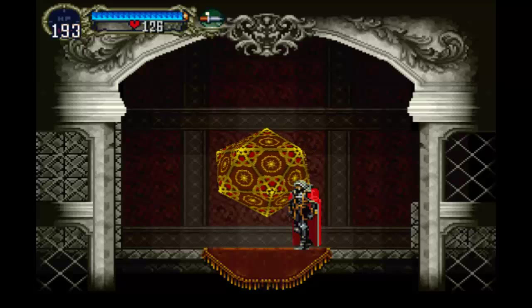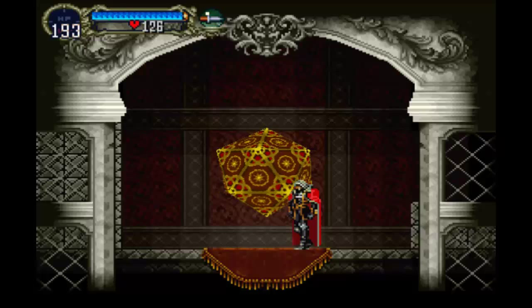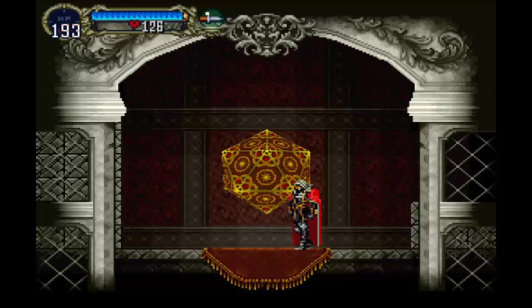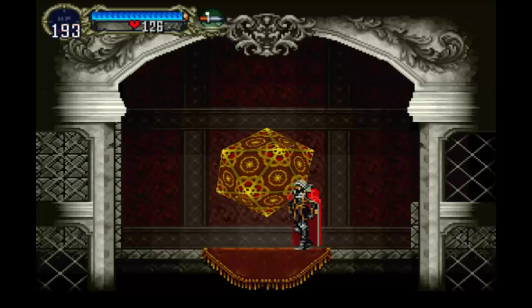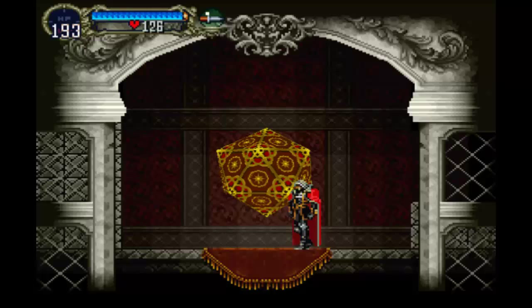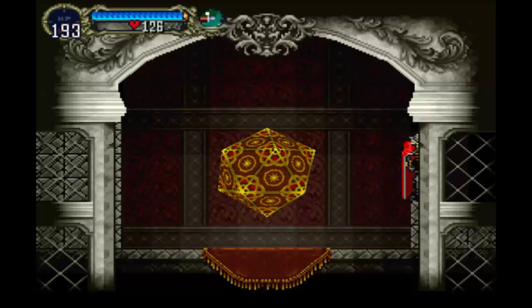Hello everyone and welcome to Let's Play Castlevania Symphony of the Night. This is William here, and on the last episode we went through Ulrox's quarters. We defeated Ulrox in both of his forms, and we also got the Echo of Bat, which is going to give us a sonar — kind of an odd thing to use. I wonder what we could possibly use that for. So let's keep going.